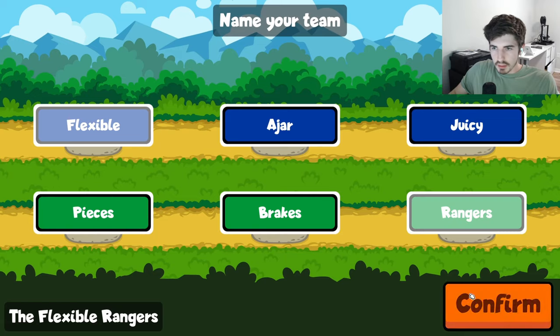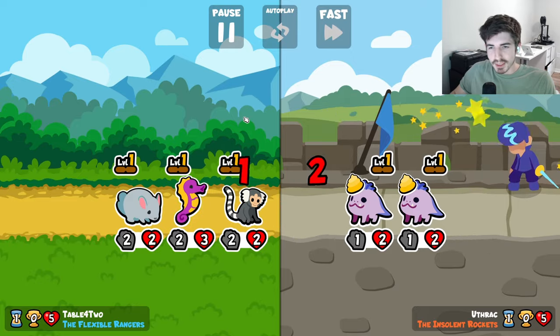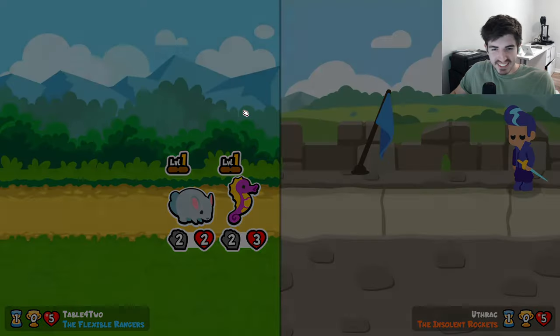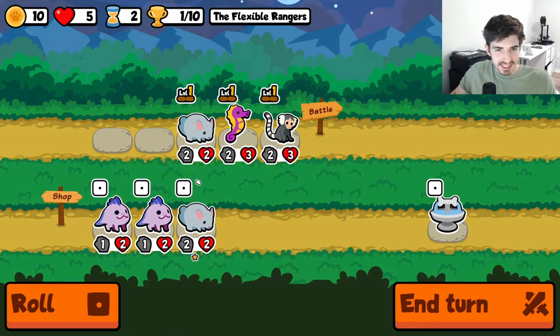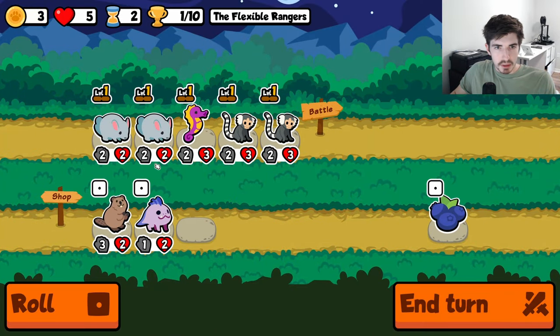Let me know in the comments what kind of builds work for you, and hopefully we can revisit this later on in the week with some new builds. Flexible rangers — whatever that means. What is this unicorn pack? People are hard running mermals. Everyone knows mermals are bad.